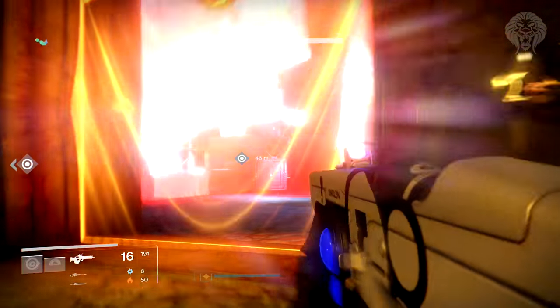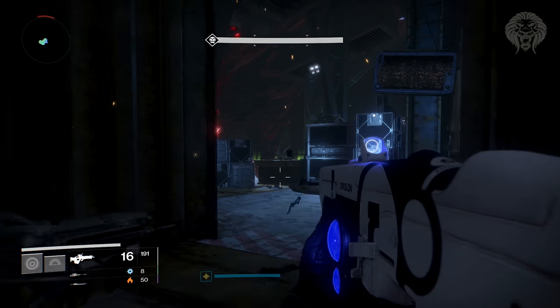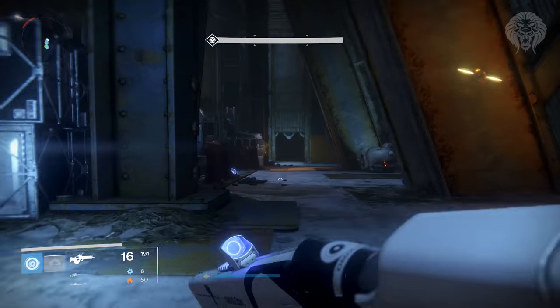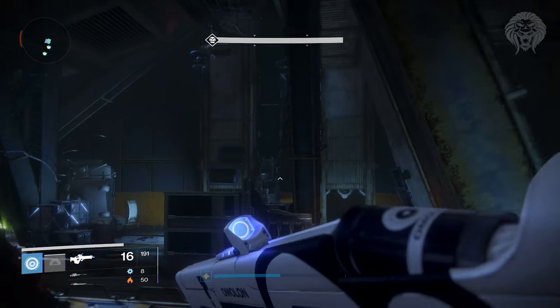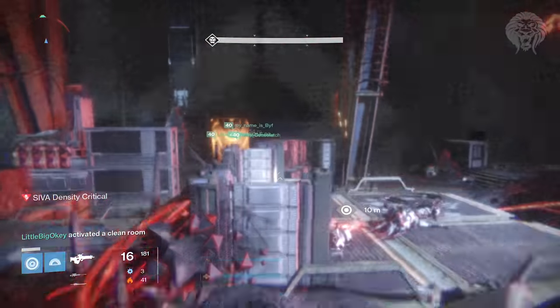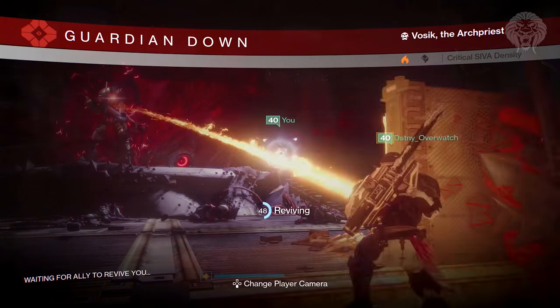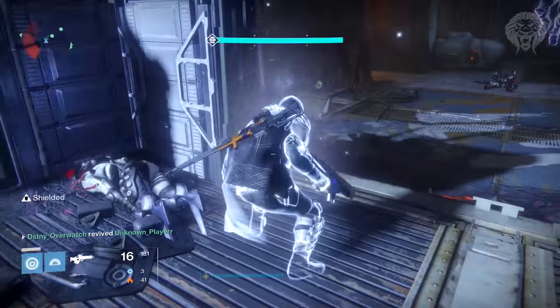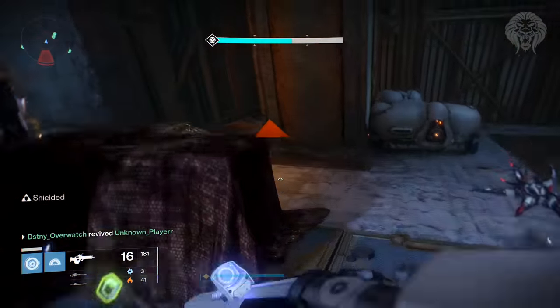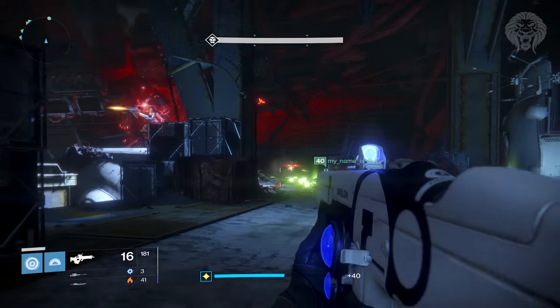If one of you is too slow, just lock them out - it doesn't matter, you've got plenty of time to res them. Don't wait for them and don't have your whole team wipe. Just make sure that person doesn't use a room for themselves - only use one at a time per blast, otherwise it's a waste. As harsh as it sounds, just let them die and revive them after. At one point I was too slow and just died outside - my team got me after. Try to die in a safe and hidden spot that's easy for your team to res you.